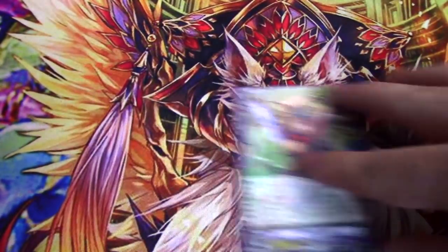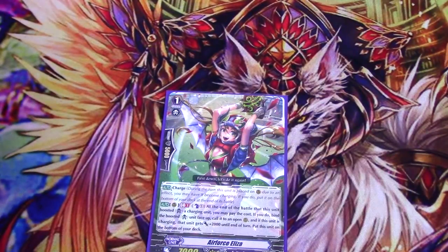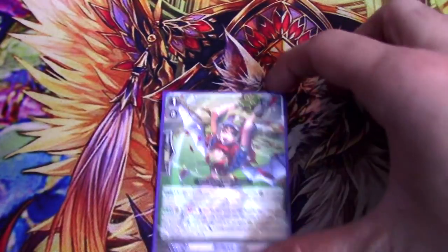One copy of Air Force Eliza — again, a tech slot. She's got Charge, and GB1 Counter Blast 1. At the end of the battle this unit boosted a charging unit, you may pay the cost — bind it face up, call it to an open R, and if this unit was charging, it gets plus 2k, then she puts herself on the bottom. This just lets you extend attacks. For example, if you have a field with Eliza plus Prompt Cheetah, attack for 21, bind Prompt Cheetah, call him back charging — he's now 16k — attack again, bind, recall, then get the draw at end of turn. It's fun to play around with, and in Spike Brothers you can do whatever you want.